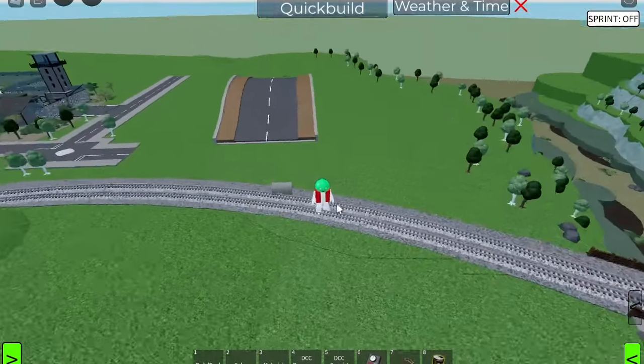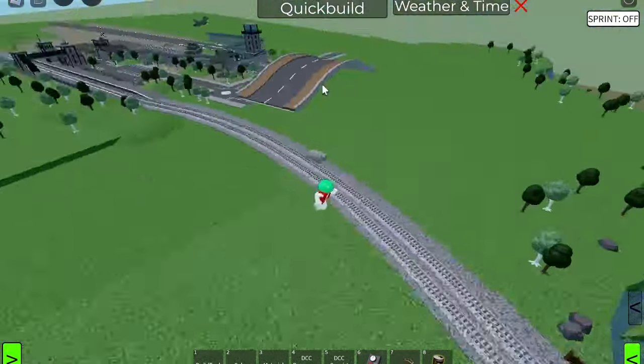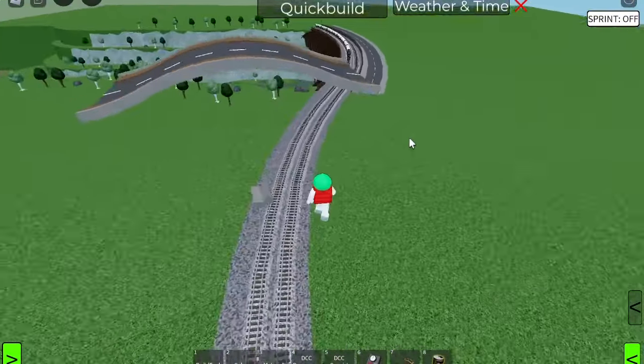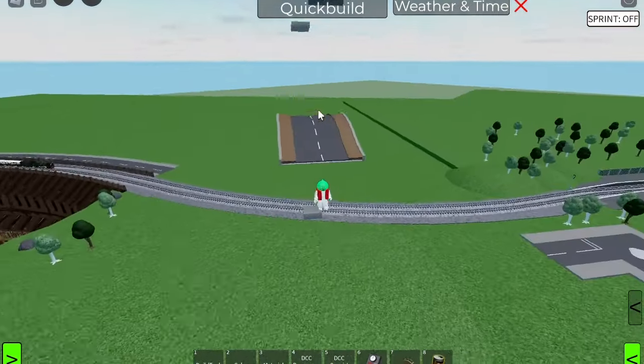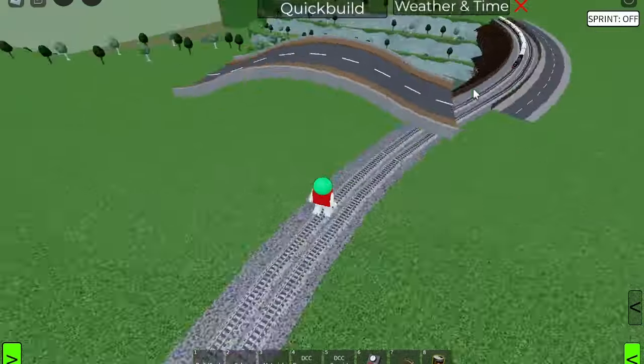Everything's looking really nice — please ignore if it looks a little bit different; Roblox kicked me off and I had to rebuild the entire thing, so that's always fun. But yes, now we've got the basic shape in, let's see if we can add some railings on the side to make this look really nice.